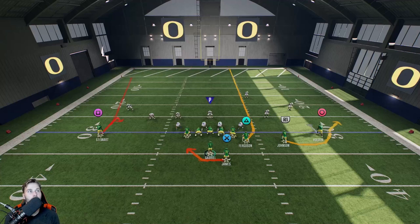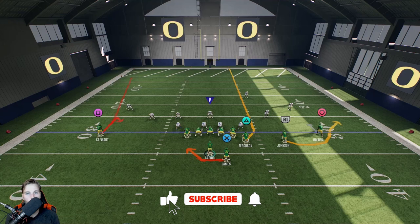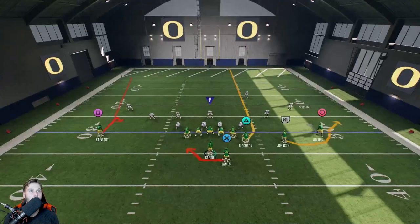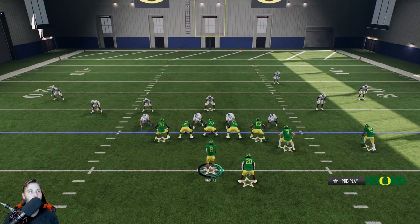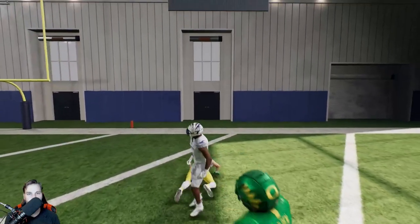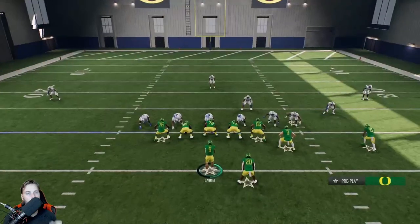Step two: always read the outside backer — the person directly over R1. If he does anything, if he steps towards R1, then we're out on R1, that's not our guy to throw to. If that backer runs towards the quarterback and running back, then R1 is the guy to hit — throw it right away with a bullet pass. Pre-snap here it looks like there's a guy over R1, a guy over Triangle because the linebacker's cheating — nobody to the left, so we're probably running the ball.